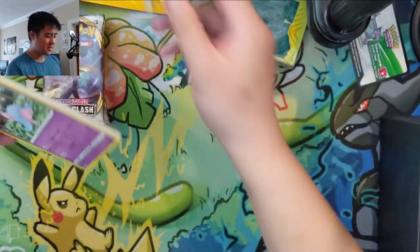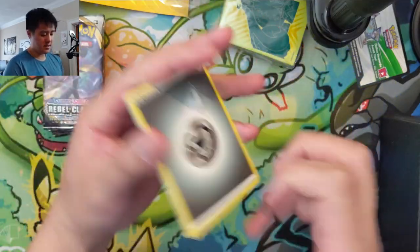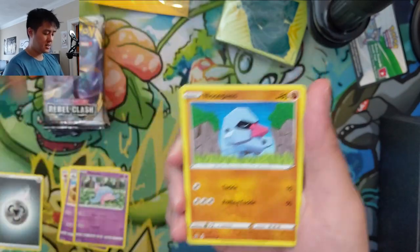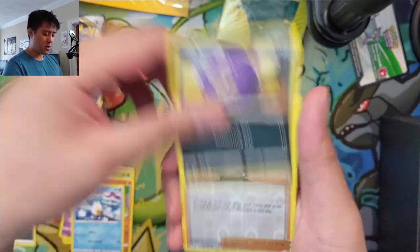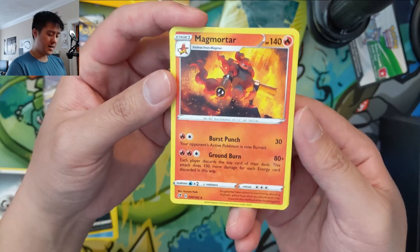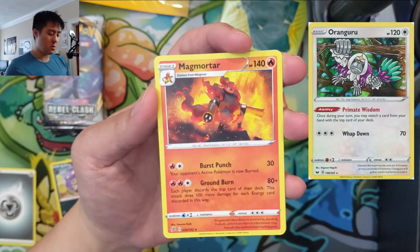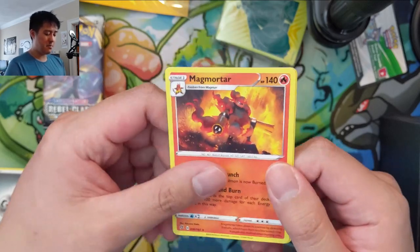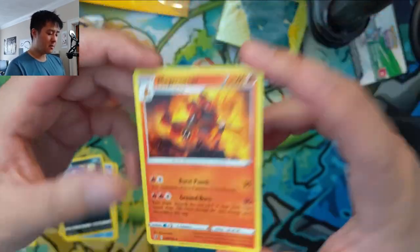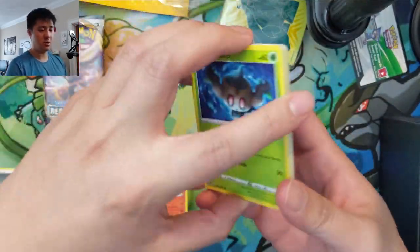I think we're pretty good on Rillaboom — that's definitely one thing I'll be playing at league and stuff once we can get back to league. Pack one: Bewear, Pillow Sand, Tenna, Scyther, Nosepass. There are some good uncommons like Scoop Up Net, and Magmortar — this card is interesting: 80 damage plus each player discards the top card of their deck, and it does 100 more damage for each energy card discarded. You can manipulate your own with Oranguru. You do have to evolve it but for three energy it's doable in a single turn with the help of Welder.